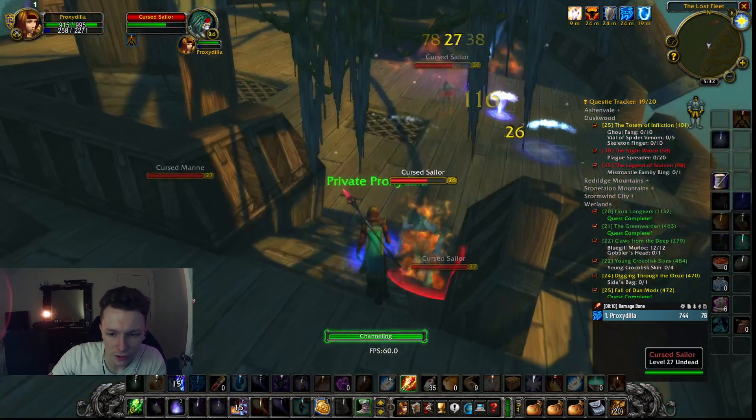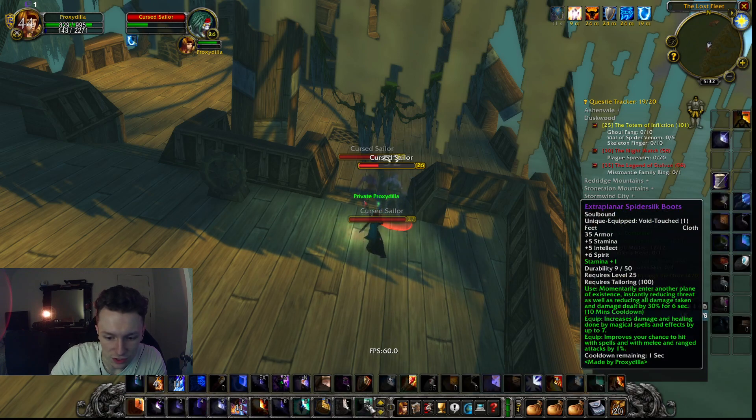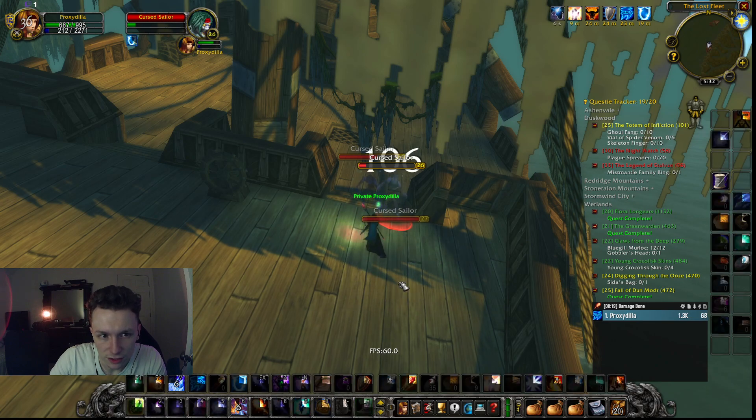Another thing: if they resist, run away. If Living Flame is not part of your equation, you need to get out. Having these boots also helps because they reduce all damage you take by 30% for about six seconds.